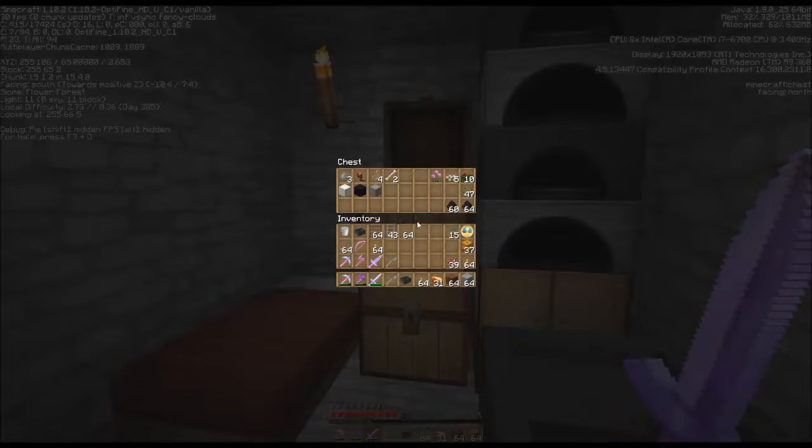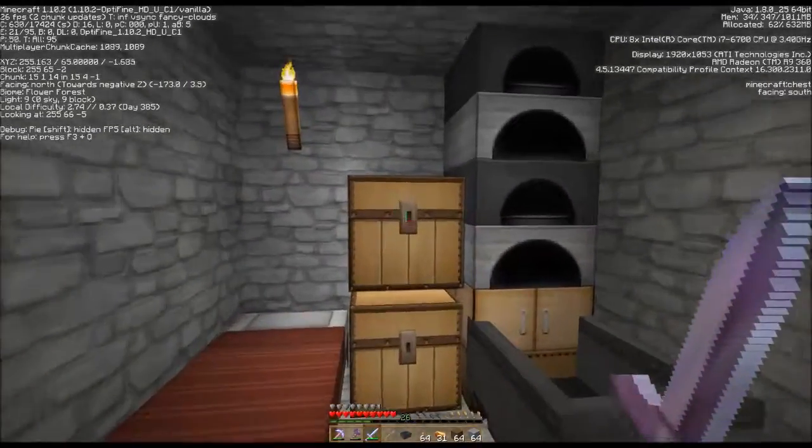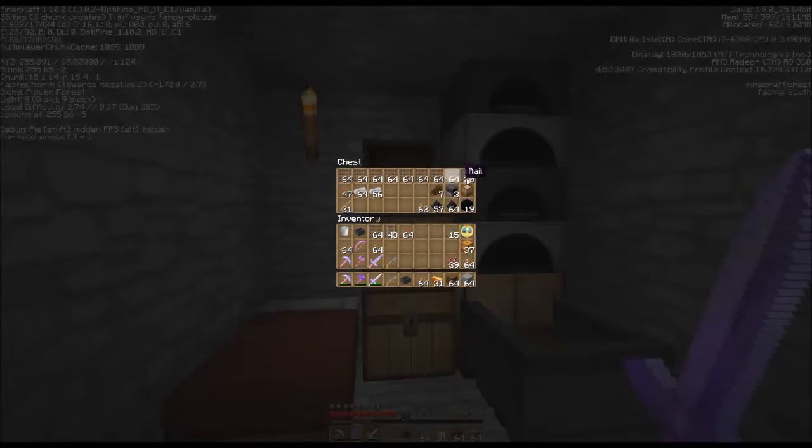I have a little bit of track here in my inventory. I've been killing stuff and getting stuff. Over here we've got more track. That's powered rail — we don't need that. I have more iron here, and a little bit more back at the main base. I actually have more ready here than what I need. I have a Power III, Unbreaking III bow, and some arrows.